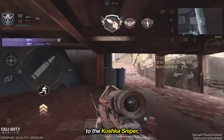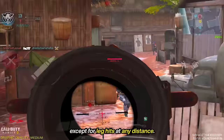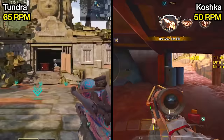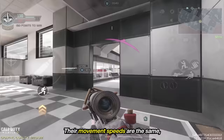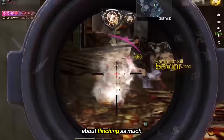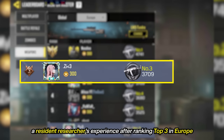For respawn games, we'll compare the Tundra to the Koshka sniper, which is designed for aggressive play. Both can take out an enemy in one shot, except for leg hits at any distance. The Tundra aims 10 milliseconds faster at 345 milliseconds versus 354 milliseconds for the Koshka. The Tundra also has a higher fire rate at 65 RPM compared to 50 RPM for the Koshka. Their movement speeds are the same, but the Koshka has a slight edge in sprint-to-fire time by 16 milliseconds. However, the Tundra stands out with its low flinch at 1.43, making it easier to use in respawn games. This analysis is based on a resident researcher's experience after ranking top 3 in Europe and top 10 globally with the Tundra.